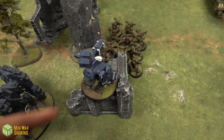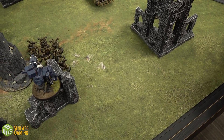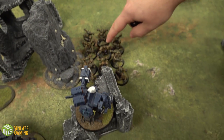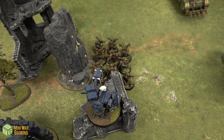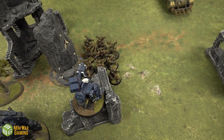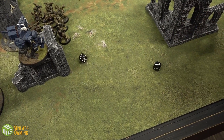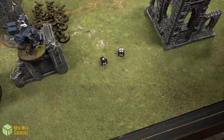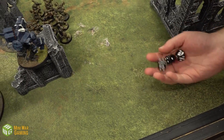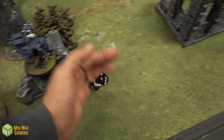Shooting phase starts with the Chaos Space Marines firing into the Broadside. Starting with the supercharged Plasma Guns — first gunner: two hits. Second gunner: he dies on a one but still scores one hit, for three total. Wounding on twos with Veterans of the Long War plus one to wound stratagem — two wounds. Broadside is on a four-up save in cover, saves both.